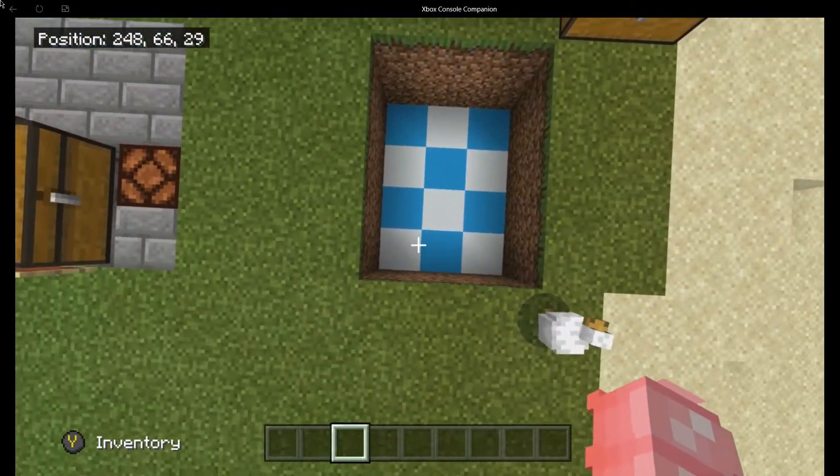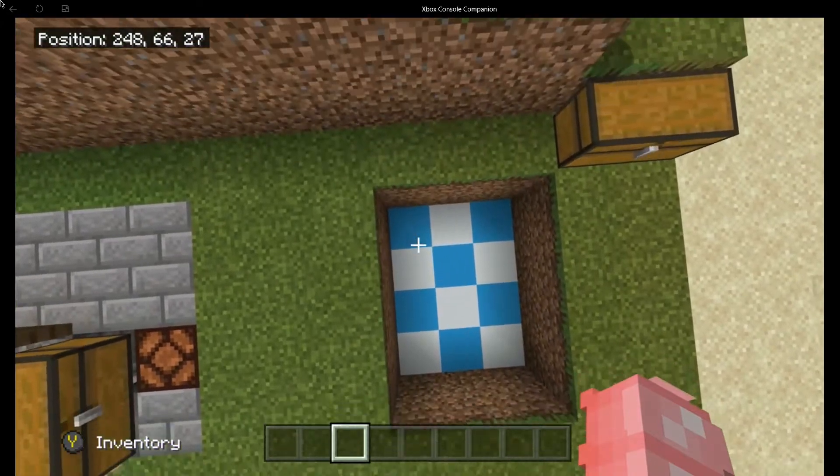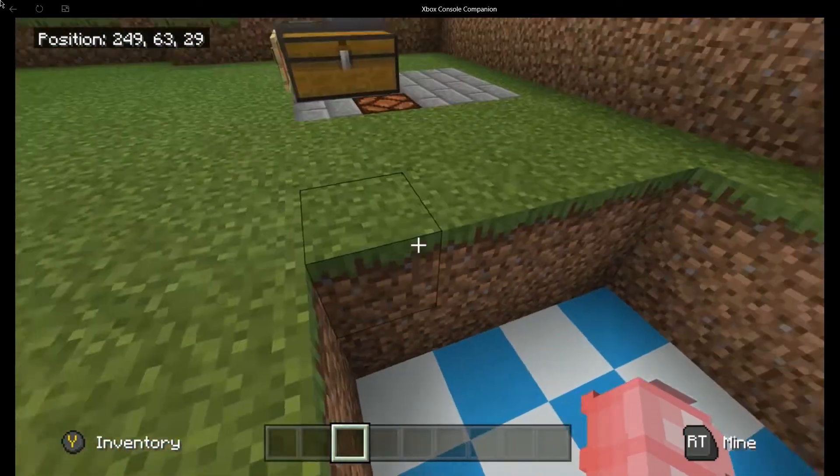This is the hole you're going to need. It is three blocks across by four blocks deep and goes down by two. One, two, three, four this way and two blocks in the ground.